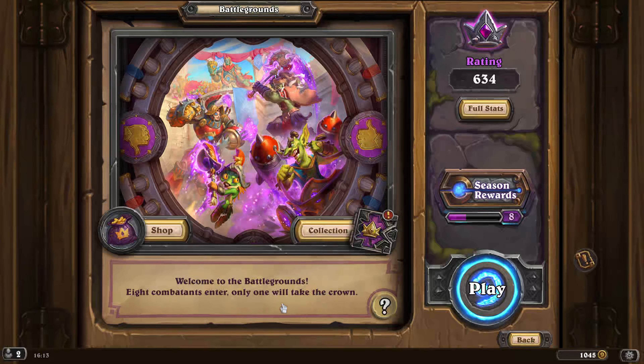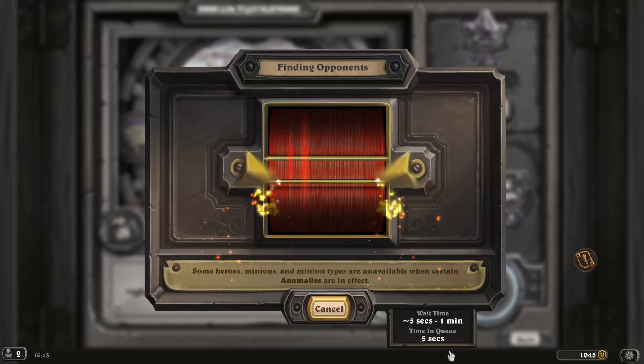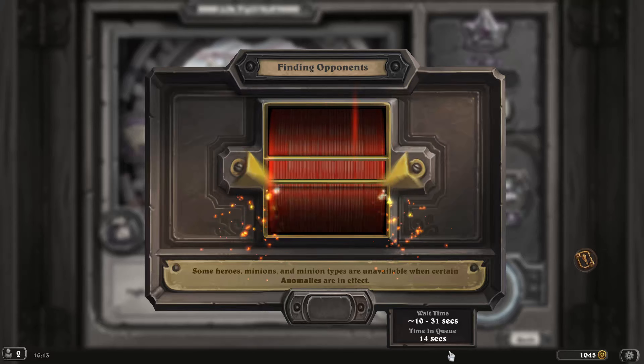I'm also using the Firestone deck tracker which I recommend. At the beginning of the game you choose a hero. The difference between premium and non-premium is that premium gives you a choice of three heroes instead of two. That's essentially the only difference — it's very free-to-play friendly.